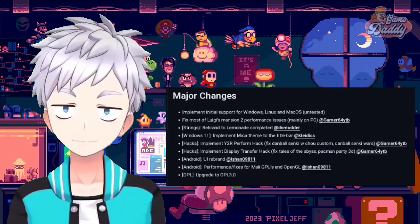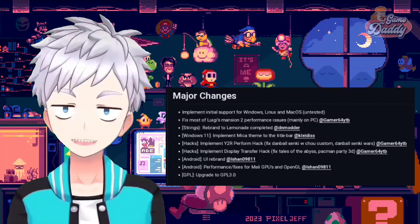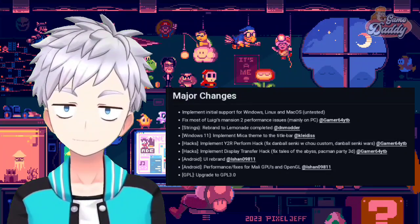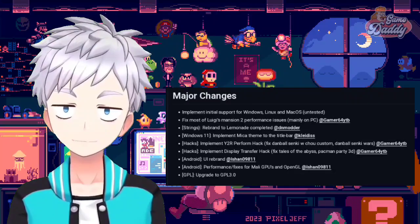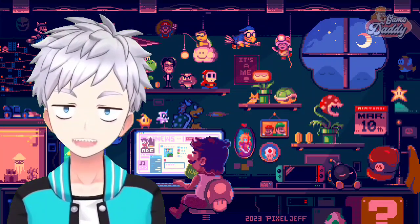Here are the major changes in Lemonade: implemented initial support for Windows, Linux, and macOS (untested); fixed most of Luigi's Mansion 2 performance issues mainly on PC; rebrand to Lemonade completed; Windows 11 implement Micah theme to the title bar; implement Y2R performance hack; fix Danville Senki W Cho Custom Danville Senki Wars; implement display transfer hack; fix Tales of the Abyss and Pac-Man Party 3D; Android performance fixes for Mali GPUs and OpenGL; GPL upgrade to GPL 3.0.